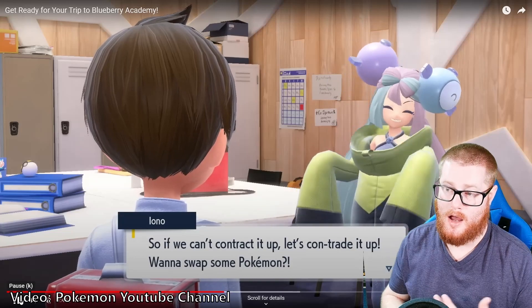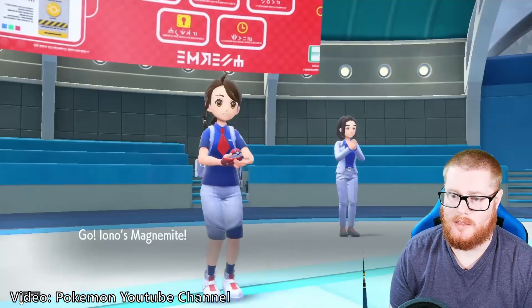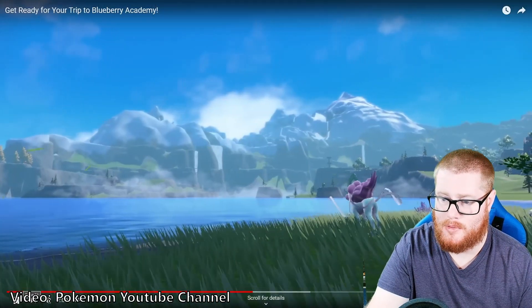As you build up a bond with them, you'll be able to trade with them, and those Pokémon will have their name as a signature — listed as their Pokémon. That will be a cool mark to have, especially if you get a competitively viable Pokémon.